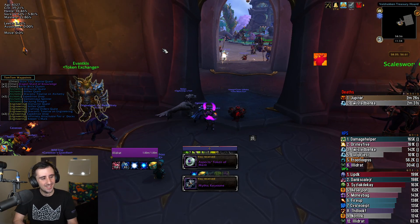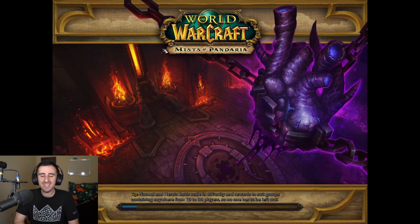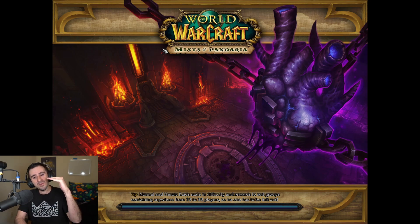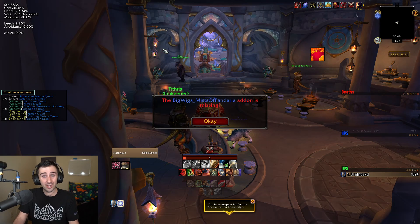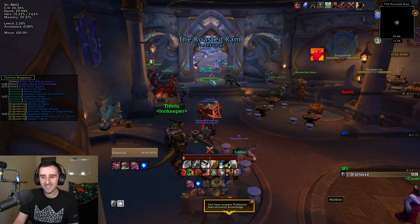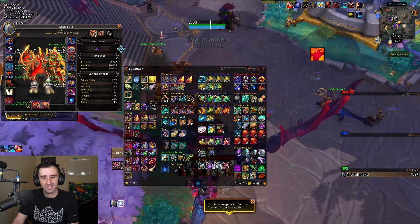This is a weird part about vaults this season — it's just really hard to find an upgrade on a geared character. You click open your vault and look through the loot table, and unless there's a tertiary on a good slot you already have, or a trinket — because raid trinkets are always nice to see — there's kind of not much that can show up. Here's my Warrior.